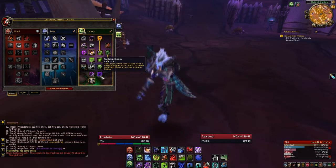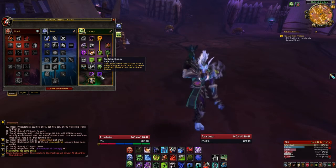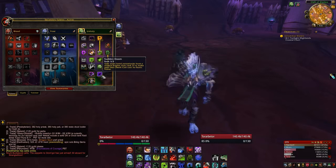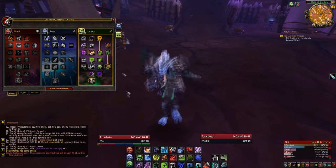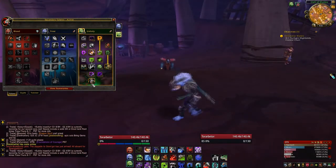Sudden Doom: your main-hand auto attacks have a chance — higher with rank 2 of course — to make your next Death Coil free. So anytime you see your Power Aura trigger on the side, that's what gives you your free Death Coil.